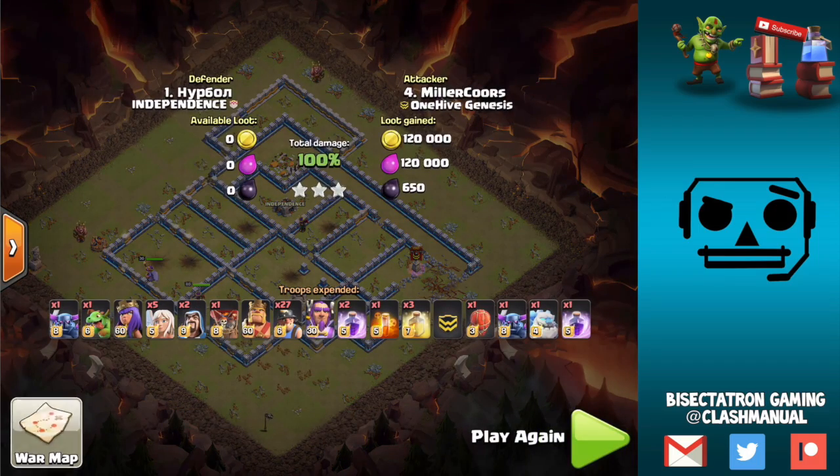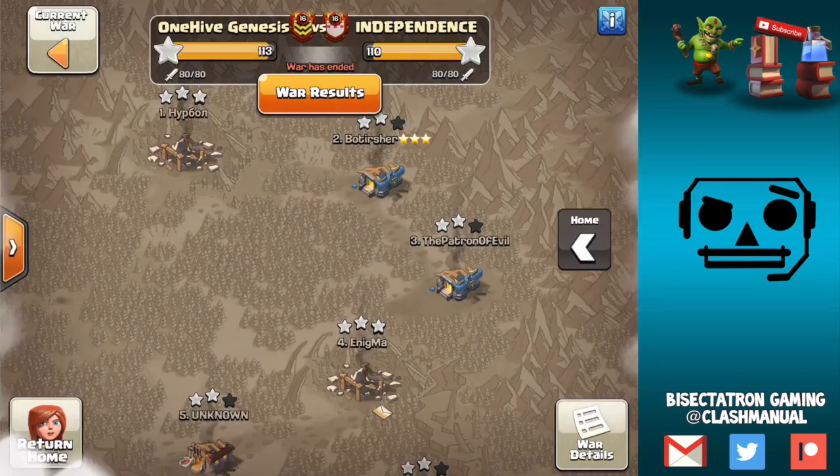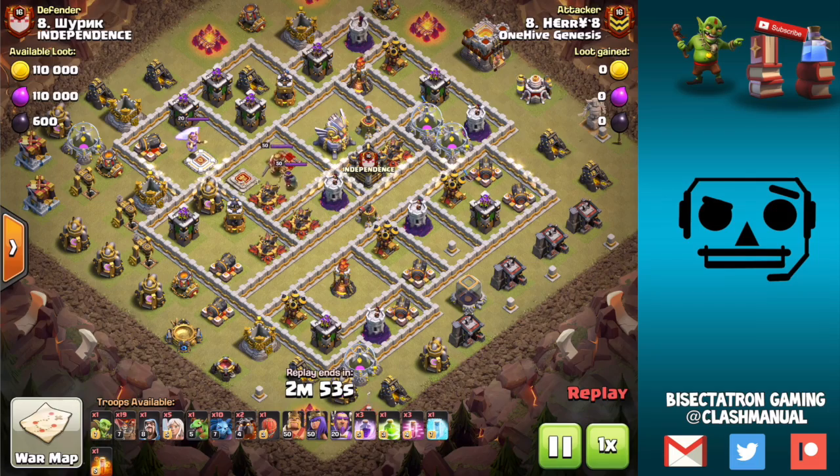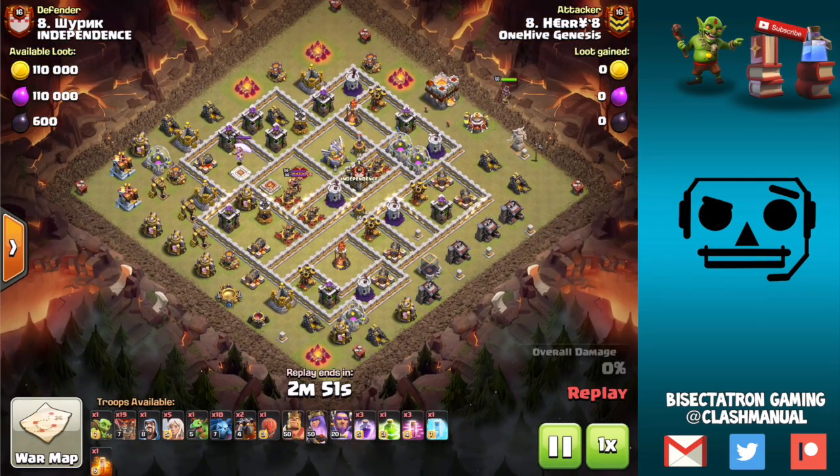Moving on to the next attack — Town Hall 11 base number 8 — we once again have the use of the stone slammer. We'll take a look at one more attack that uses it, and then we'll move on to some other types of uses.